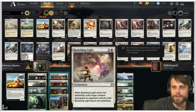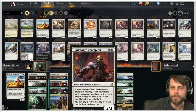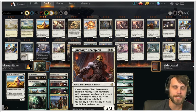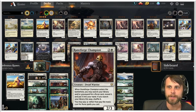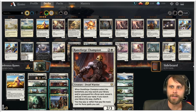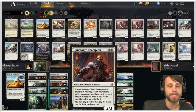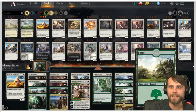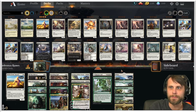Runeforge Champion is really great — it lets you search your deck or graveyard for a rune card and put it in your hand. If you search your deck you shuffle, and then you can pay one generic mana rather than the full mana cost for a rune spell you cast, saving significantly on mana.